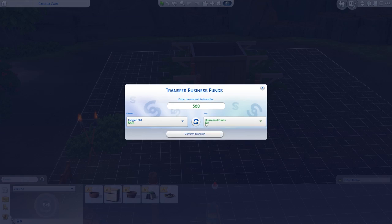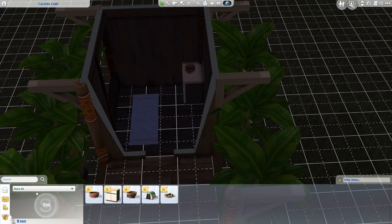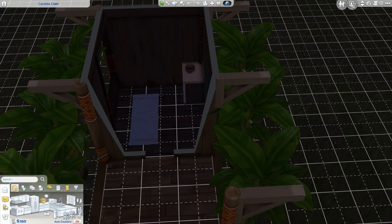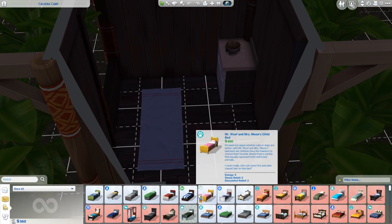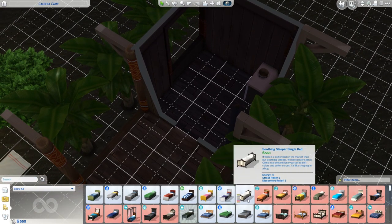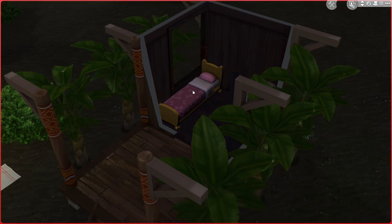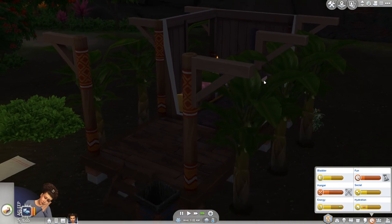I might actually be able to just afford a bed now. We have like $500. Every single bed is more than $560? No, wait — it's just doing that thing where you need to reopen it because we just changed the money, so it doesn't realize I have money. So we can at least afford a crappy bed, which is a hell of a step up. The cats and dogs bed is actually better and cheaper. It doesn't fit, but it helps us.